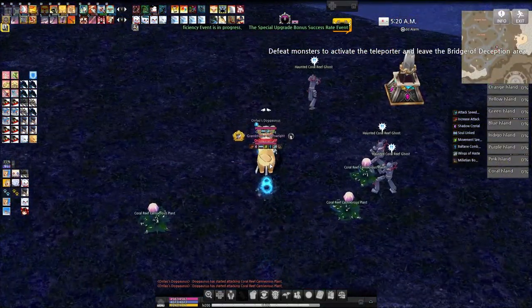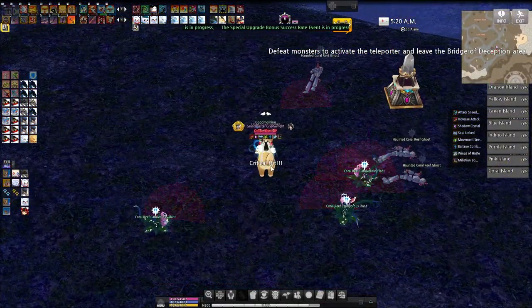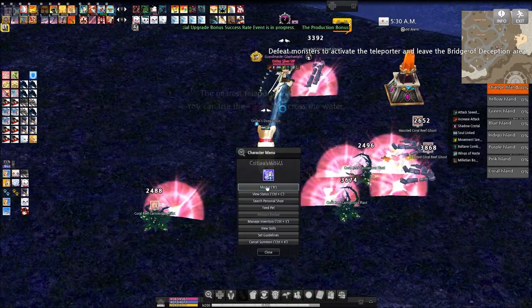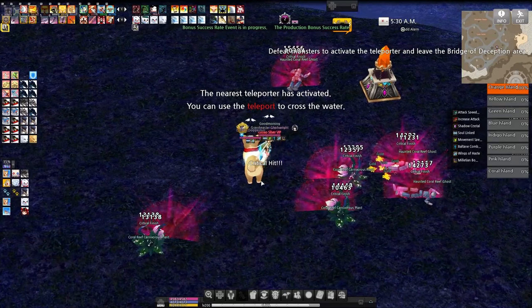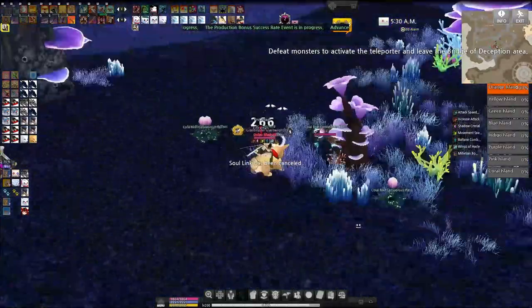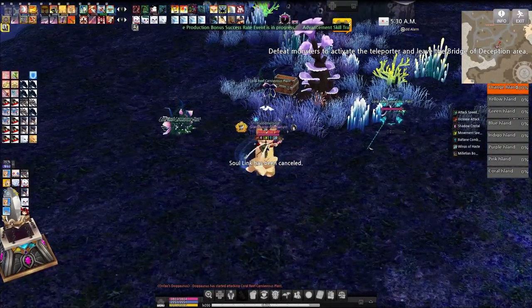So is Whiplash practical? Yes, it definitely is. If you're in a place where your pet doesn't get targeted often, or if you're in a party where the party members can take the aggro off of your pet, you can use Whiplash in all sorts of places, massively increasing your DPS, mobility, and cool factor.